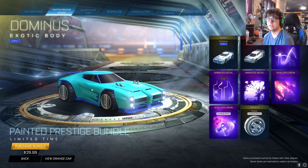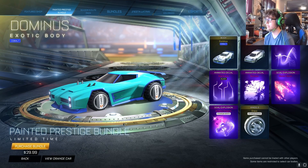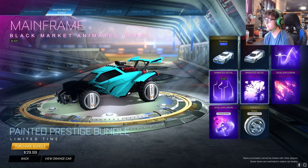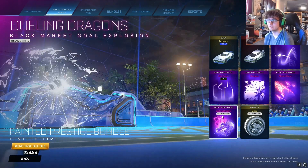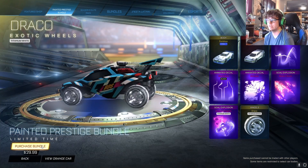What's going on guys? Inferno here, and a massive new customization pack just got added to Rocket League today — the Painted Prestige Bundle. It comes with a Cobalt Dominus, Titanium White Dyestro, Stipplegate, Black Mainframe, Biomass, Meteor Shower, Titanium White Dueling Dragons, and Titanium White Dracos. All for $29.99.